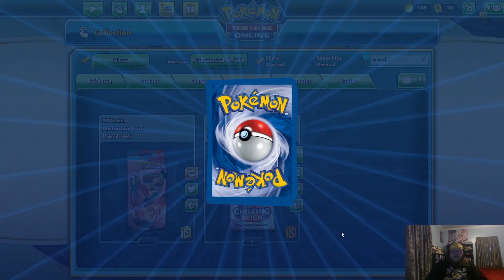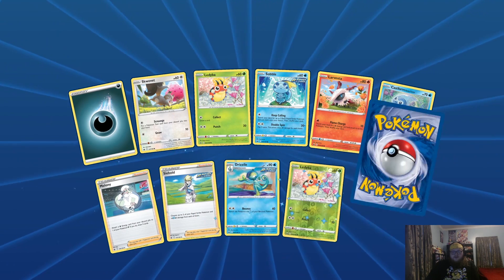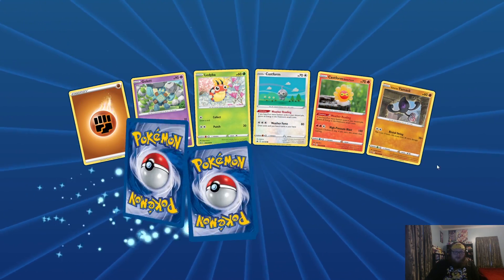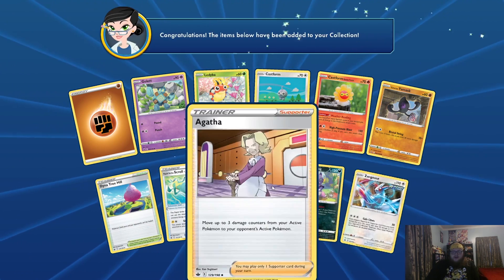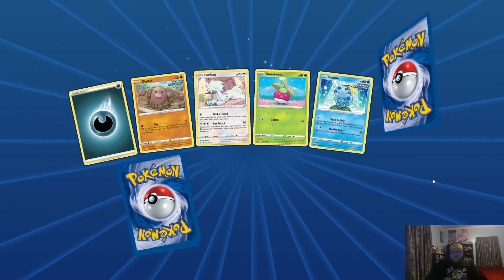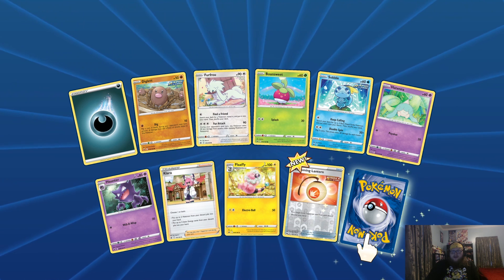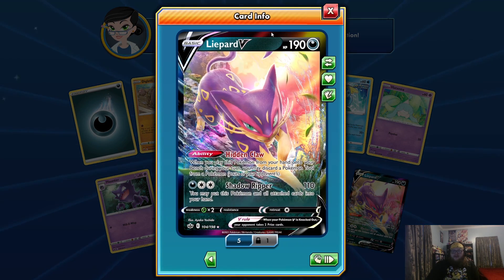One more pack after this and then we are done. Reverse Galarian Slowking and another Zangoose — we've pulled five of those. Last pack — can we have some of that last pack magic? Sobble — if this is an Inteleon or a Calyrex, any of the Calyrex Vs or VMAXs, I'll be happy. It's another Leopard. Of course it is.